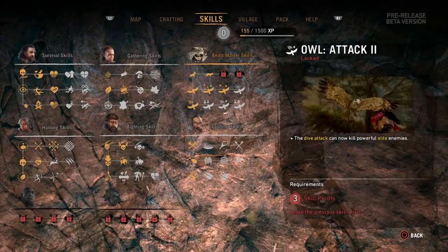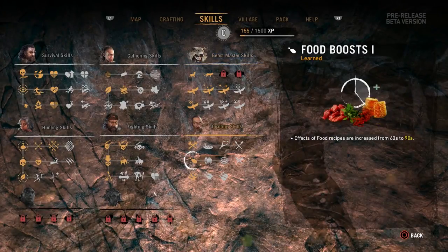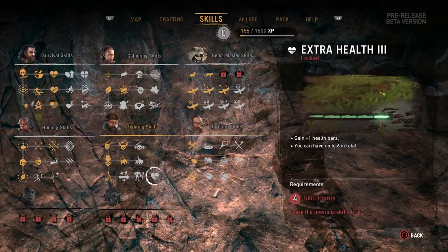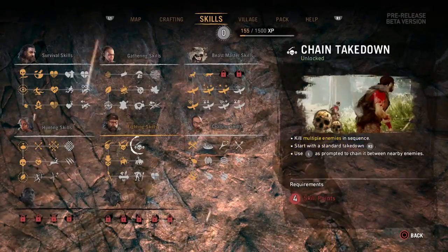The next one is a taming skill, so you can learn to tame animals more easily or unlock better animals — bigger animals, more powerful, faster animals. Every animal has a statistic, so one might be quite strong, one might be quite quick.